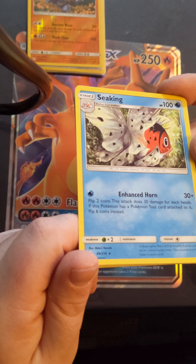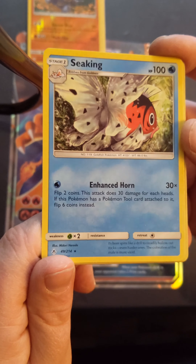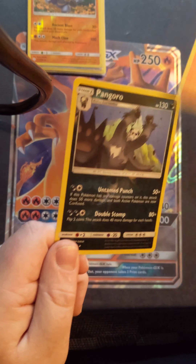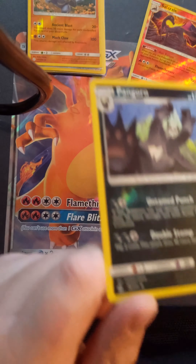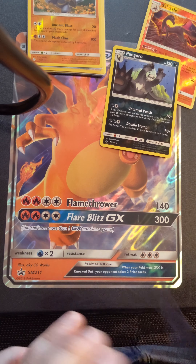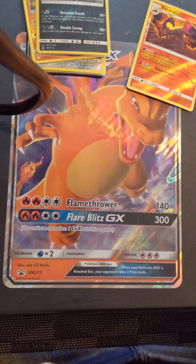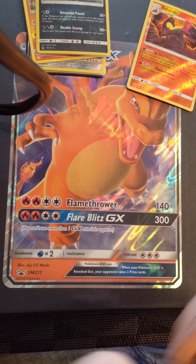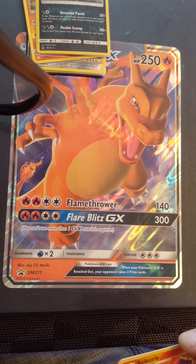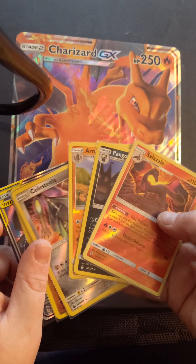First card: a Sniping, and it's a rare. A Salazzle — rare. And a reverse holo Pangoro. So that is great. Super happy — cards that I do not have in my collection, so I'm really happy about that. Whether they're worth 25 cents, a dollar, five dollars, whatever — as I mentioned in previous videos, I don't really care about the prices right now. I just really enjoy opening up my booster packs, going shopping for them, and the hunt. That is quite a loot so far. I'm super happy about all my holos and the GX.